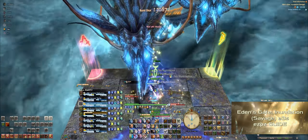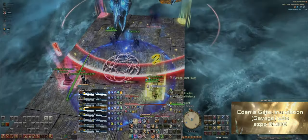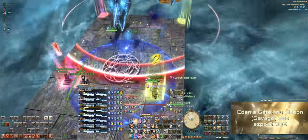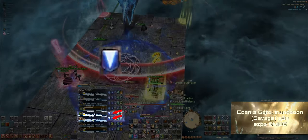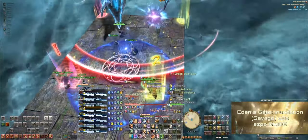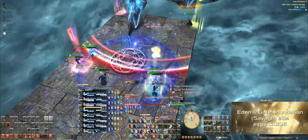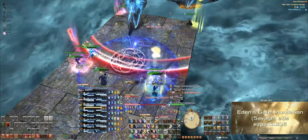Two people get arrow debuffs pointing inwards — always one DPS and one healer. Since we know this, we can pre-plan stack points. With healers and the dot DPS stacked at 1, and the other three DPS at 2, you'll always guarantee both AoEs go off on separate groups. The next debuff is an upside-down triangle, which we'll call voice — one healer and one DPS always get it. When standing at marker 1 or 2, aim your voice towards the tank on the opposite side. So if you're a DPS at 2 with voice, hit the tank at A; if you're a healer with voice at 1, hit the tank at B. The rest of the party should stand behind the people with voice.